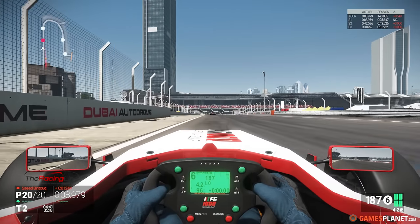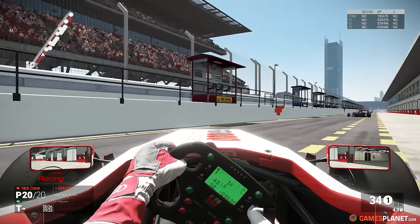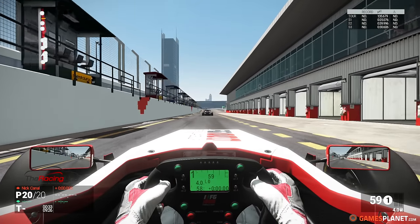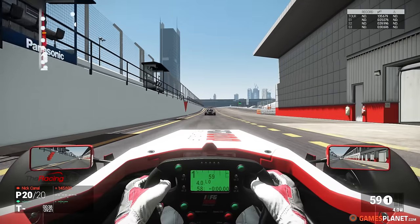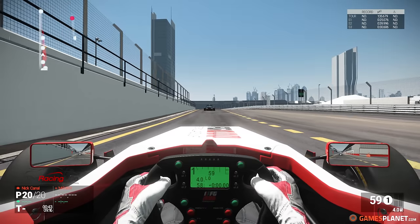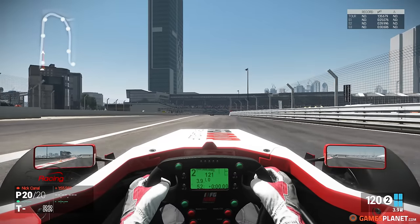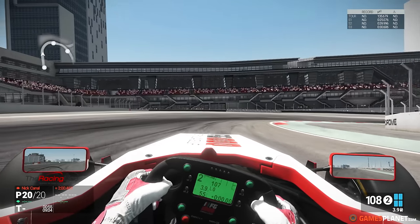Donc on va se retrouver pour la séance qualificative d'ici quelques instants. Place maintenant à la séance qualificative sous la fournaise belge et de Dubaï — on fait un combo cette fois-ci. On va partir pour les 10 minutes de qualification. Il va falloir faire une place dans ce peloton de Formula Golf 1000, et faire le meilleur de nous-mêmes pour ne pas partir trop loin — ce sera un bon début pour une voiture et un circuit que l'on ne connaît pas.